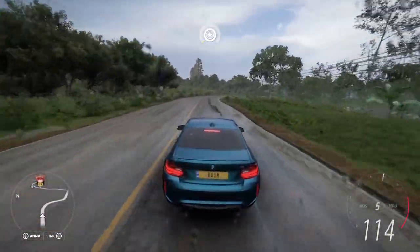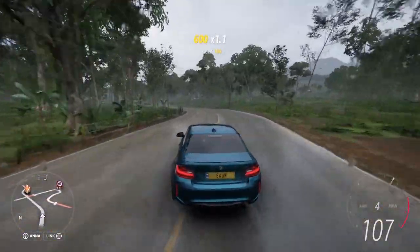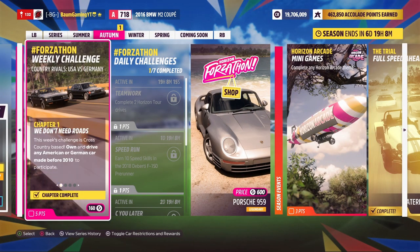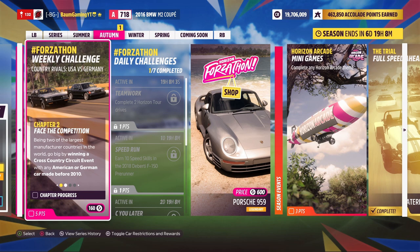Today we're gonna jump in and finish out the festival playlist, and we're gonna start off with the weekly Forzathon challenge. We've already completed step one, which was just to own and drive any American or German car made before 2010 — we did that in our Porsche during the trial event. Our next step is to win a cross-country circuit event with that car.